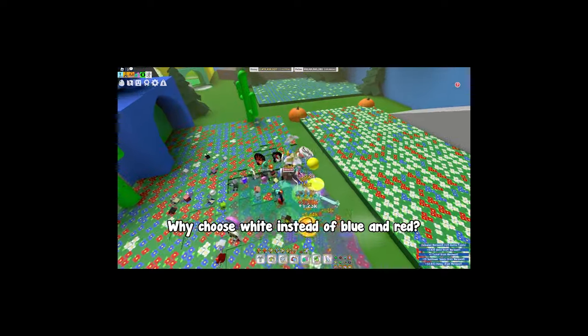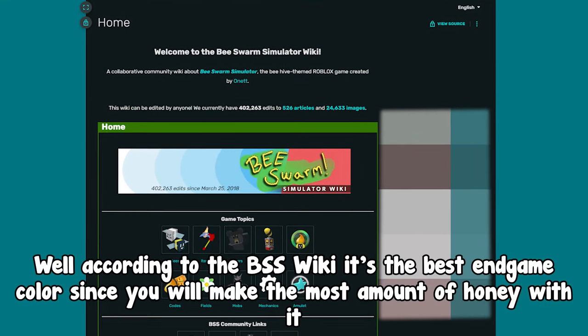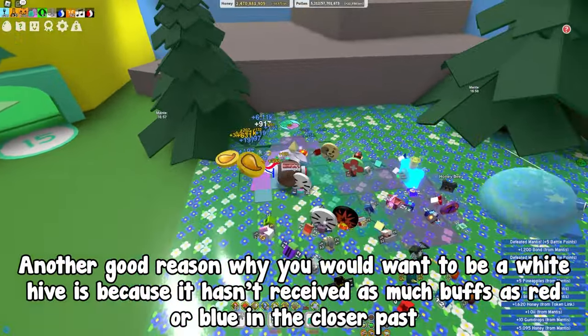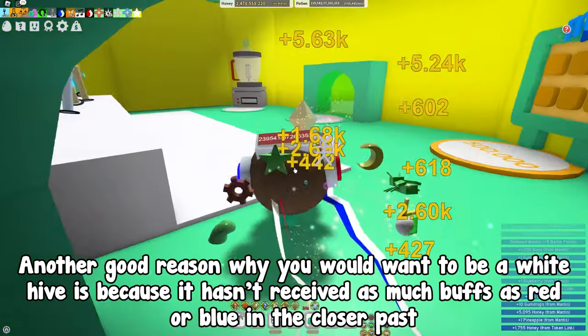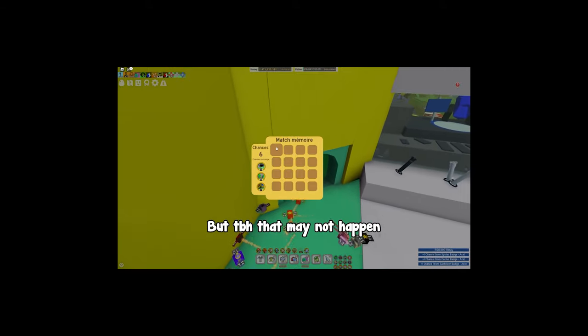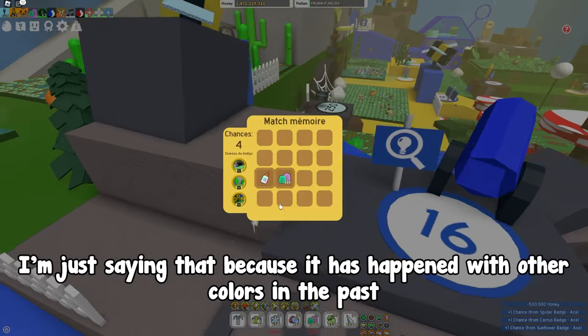So first of all, why choose white instead of blue and red? Well, according to the BSS wiki it's the best endgame color since you will make the most amount of honey with it, but at the cost of being the most expensive color. Also, another good reason why you would want to be a white hive is because it hasn't received as many buffs as red or blue in the closer past, so there's a high chance that they will buff it and you will make a ton of honey until it balances out. But to be honest, that may not happen — I'm just saying that because it has happened with other colors in the past.